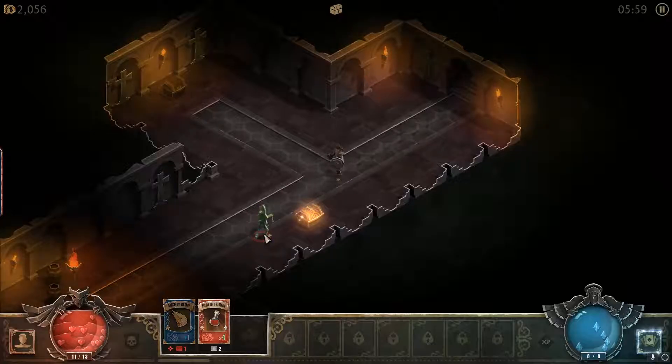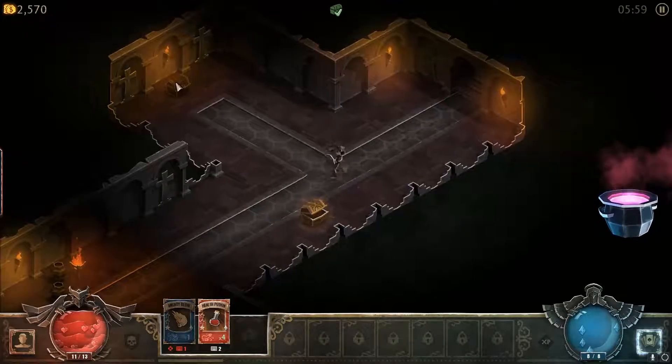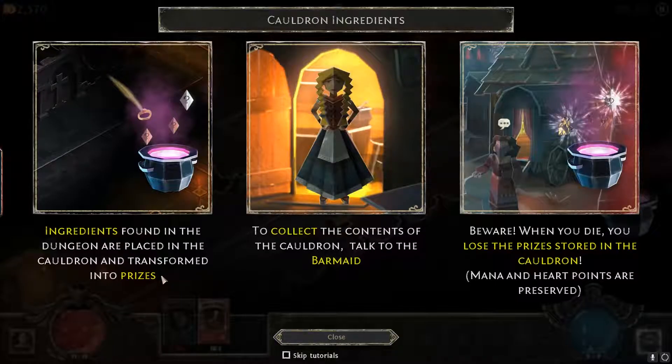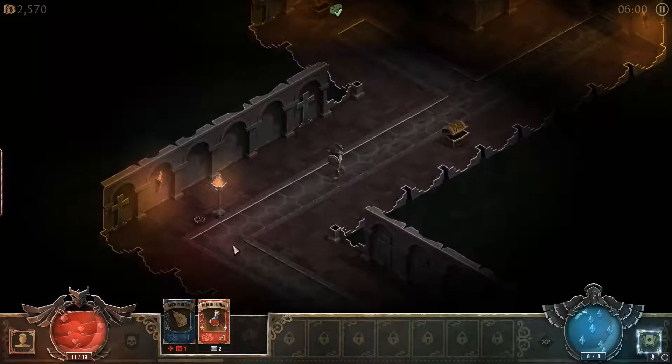So this is cool — it's kind of an adaptive gameplay. I like that. The idea that you can customize the game so if you don't have a lot of time, you can just go out and play, or you have a five minute game or whatever. Green is found in the dungeon and placed in the cauldron — it transforms into prizes. Collect the contents of the cauldron and take it back to the bar, or talk to the barmaid. Beware — when you die, you lose prizes stored in the cauldron. Mana and heart points are preserved. Nice.